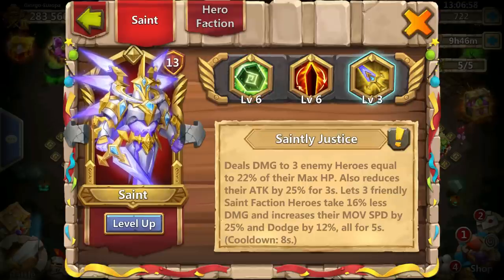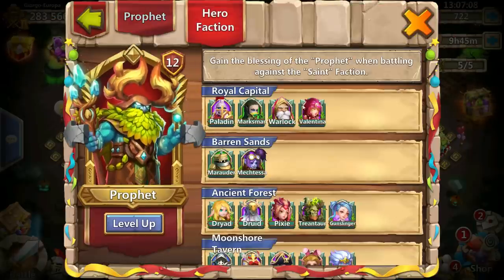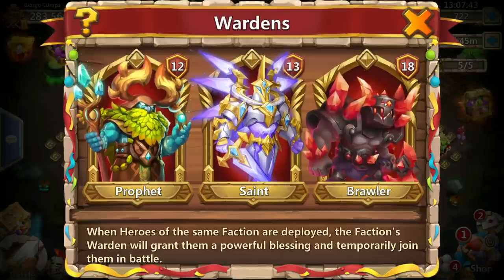To activate the Prophet warden in a six-hero mode game — such as defense, attack mode, or arena — you need four heroes of one warden and two heroes of a different warden. For example, four Prophet heroes plus one Sand warden hero and one Brawler warden hero gets you the Prophet warden. Or you take four Brawler heroes with one or two from the Saint or Prophet wardens to activate the Brawler warden.